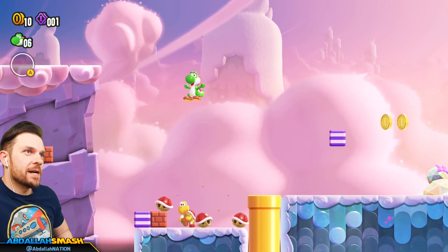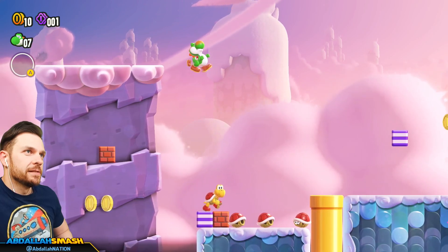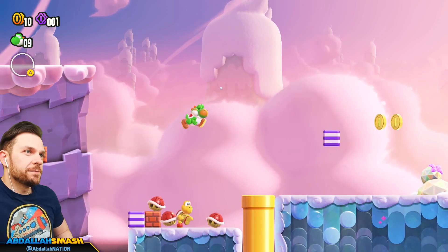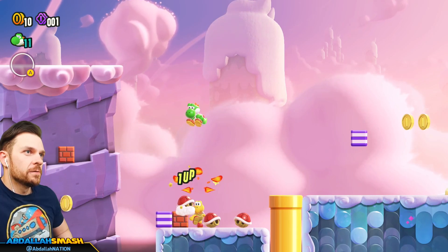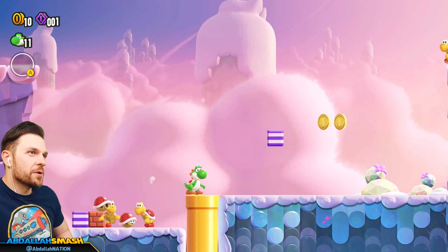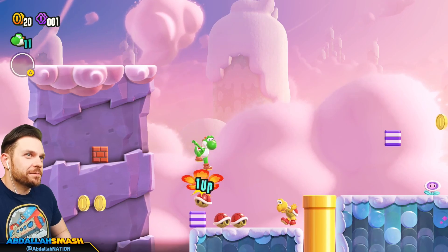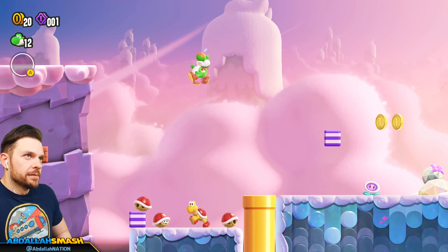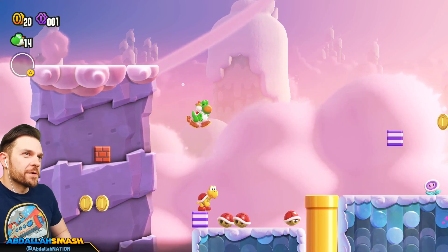Just hold the A button and kind of choose where you're going to land. If you mess up a turtle, you can just quit the level and then try again. Do this for 99 times. As long as you don't mess up the turtles in general, that's kind of it. That's really hard to thread that needle without kicking the other one.